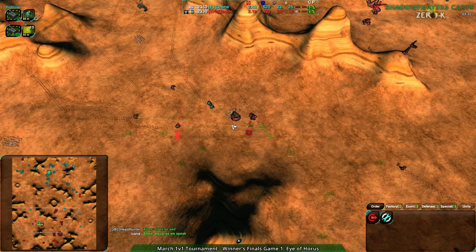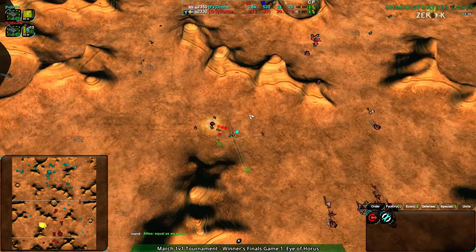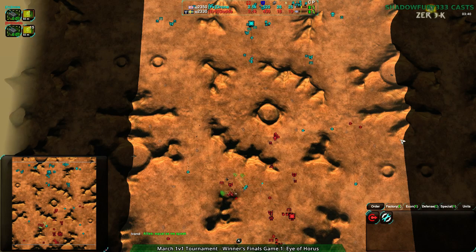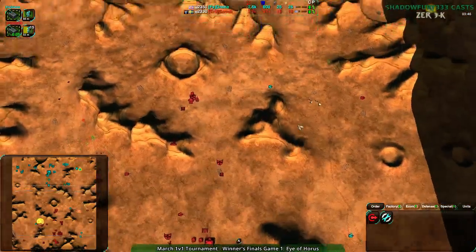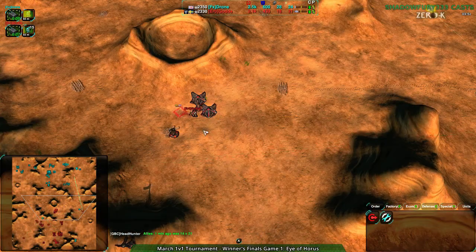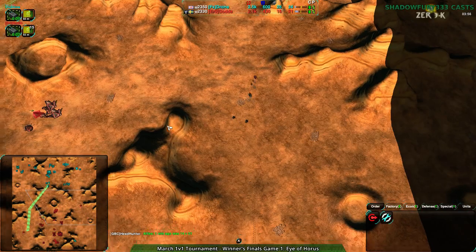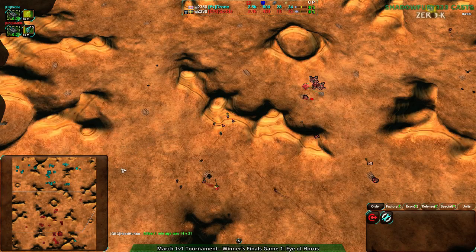Well, I think this map might actually favor Golda then, because you can't really grow your economy much beyond about the halfway mark. And once you get to the center, you can easily block it off, so it's hard to get economy around all the sides. But getting to that point is still tricky — you still have to get there first. Once that happens, Golda's micro style that focuses more on preserving units than pumping out a huge number of units will have a slight advantage on this map.